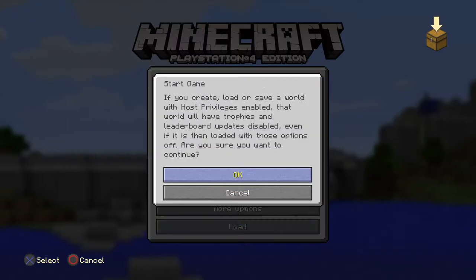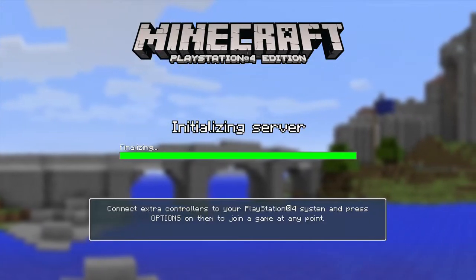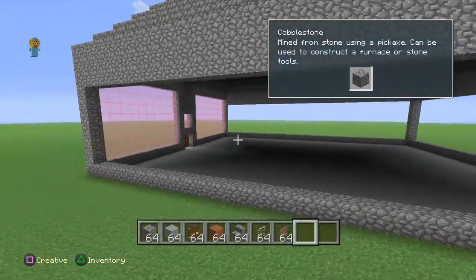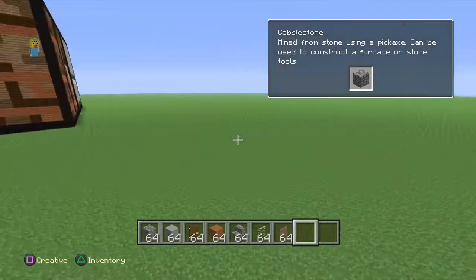So I'm in creative mode, so obviously you can have everything unlocked and stuff. It's not really much — I only started it the other week. This is just like a really mocked up house I haven't finished yet.